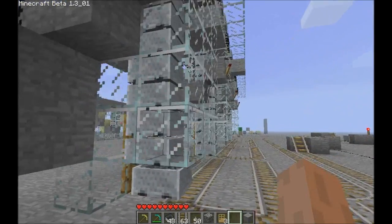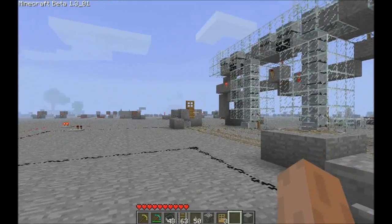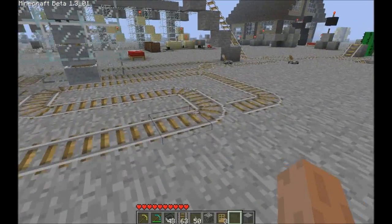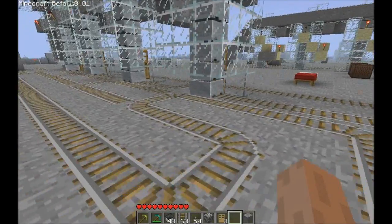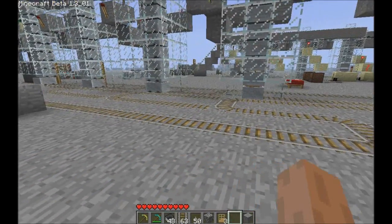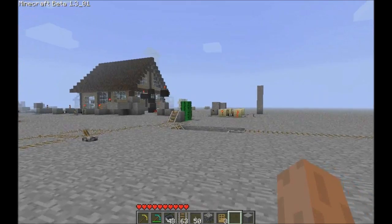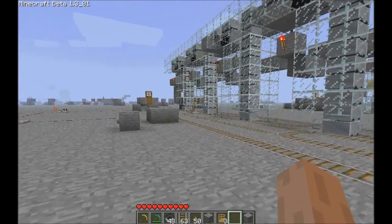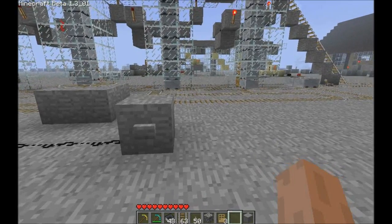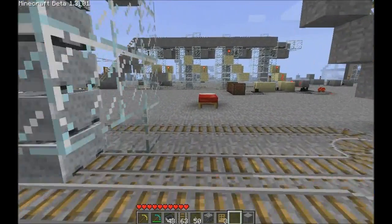So we have four stacks — what are we going to do with them? We have a booster set up. When we call a cart, let's pretend we're going to call a cart and make sure the carts are routed properly. The cart will come out of the booster, find the nearest available stack, take a cart from that stack, and send it off to the player. Different players can keep calling carts and it will keep taking carts from the stack.